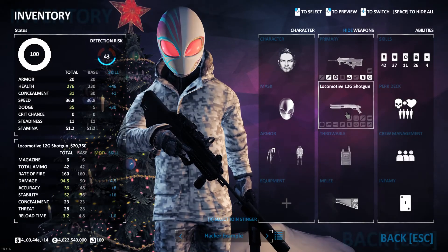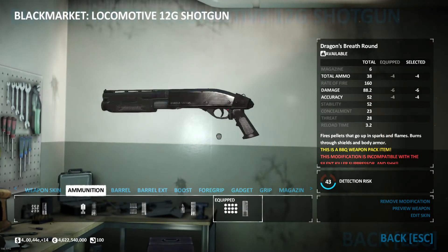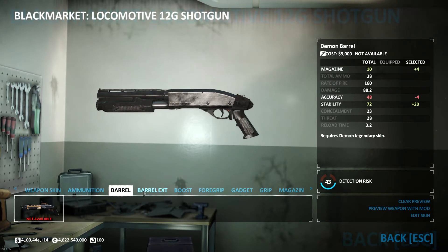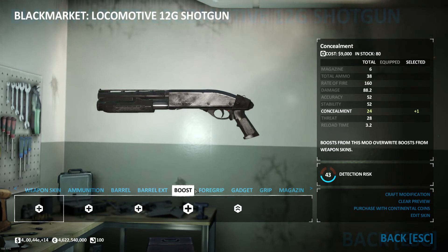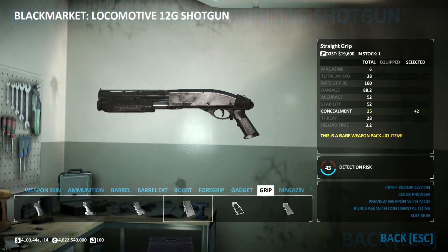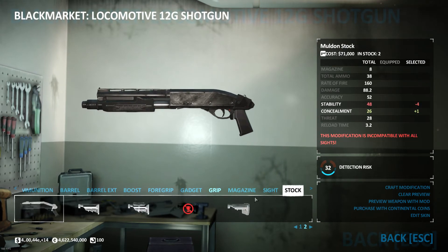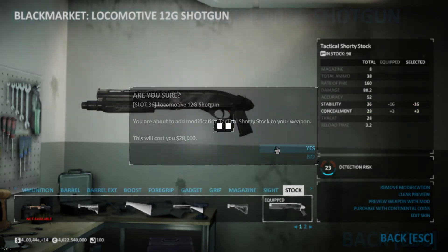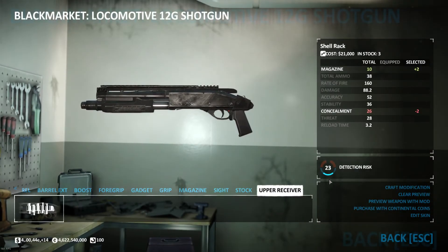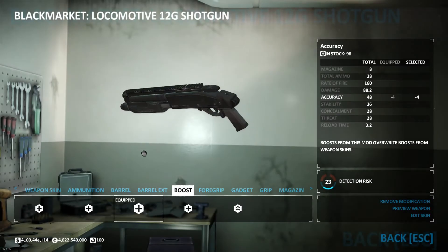As you can see our concealment is quite high, so we are going to have to conceal the Locomotive quite well. Dragon's Breath rounds as they are generally the most useful for activating Overkill Haste. No barrel extension. Concealment booster. Straight grip for the extra concealment. Extended magazines — there is no downside to using it. No sight. You will want to use the Tactical Shorty stock again for extra concealment. That gets you to 23 detection risk, and then you can put a negative accuracy boost on it to help hit more enemies at once.